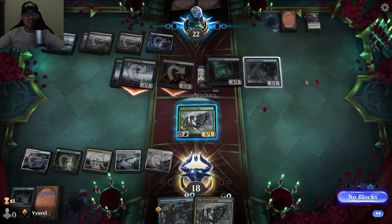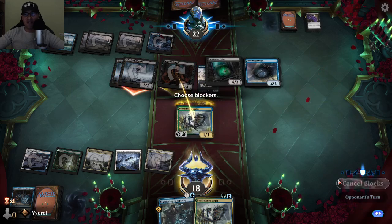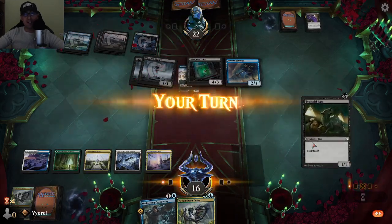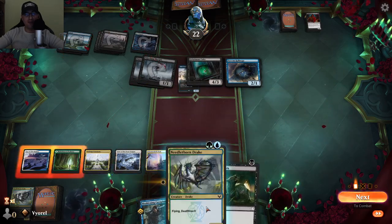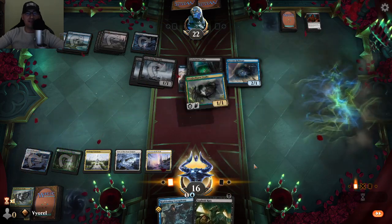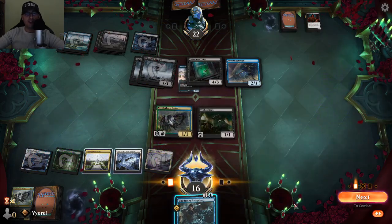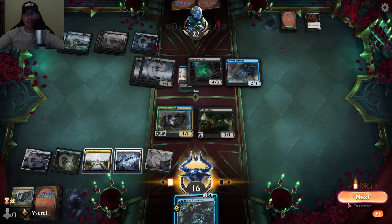I destroy an unblocker to clear the path. The problem is my opponent has a lot of creatures right now. My plan is to summon my two deathtouch creatures so he knows he'll lose his most powerful creatures if he attacks. I'll keep Maddening Cacophony for now.